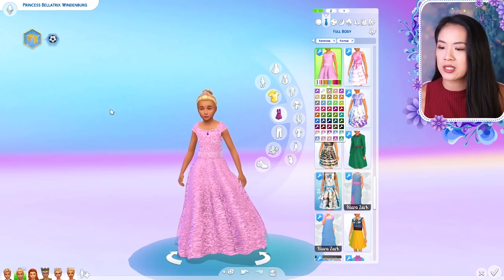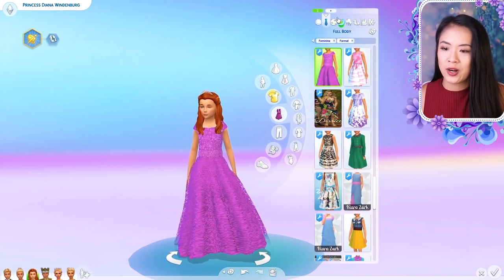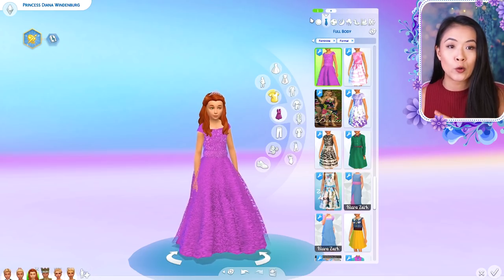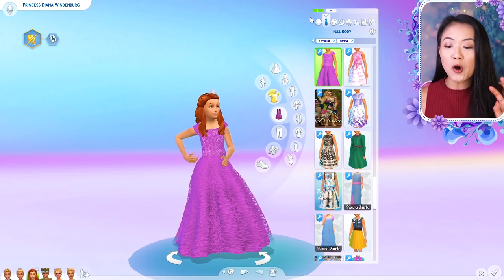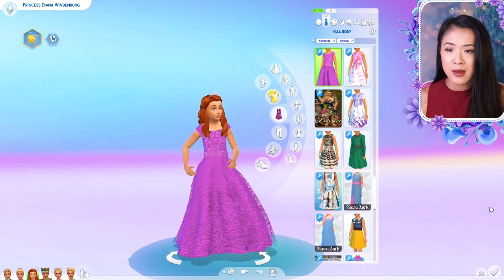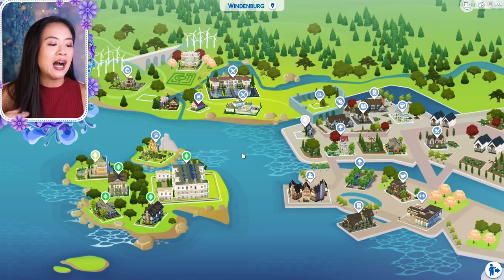I found some other ball gowns but wasn't able to download them because they're part of Adfly. But I love this dress a lot - it's really cute. So that's Bellatrix. And then their youngest is Princess Diana - she only recently just turned into a child, she was a toddler for a while. But she is obsessed with Amira. You could tell when she was a toddler, she would follow her around everywhere. She wants to be just like her when she grows up - it's just so sweet and super cute. So this is the royal family of Windenburg. Since they're the most popular I wanted to show you their outfits. They're the first family that I created and why I feel so connected to them.